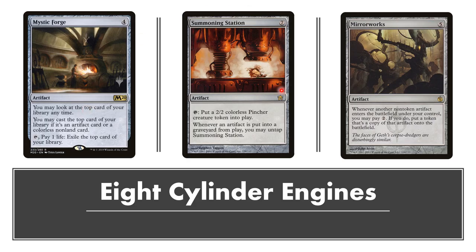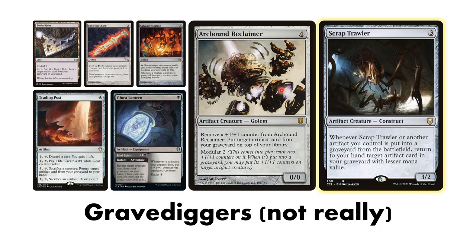Summoning Station comes out when you go a little bit less in on combo stuff - it's not great, although getting two 2/2s every time an artifact goes to your graveyard is pretty powerful. Trading Post is sort of a jack-of-all-trades card. It can discard cards to gain you life, you can pay life to make a goat, but the main thing is these two last abilities - you can sac a creature to return an artifact, or sac an artifact to draw a card. Both of those are great abilities to have. Ghost Lantern lets you return cards from your graveyard to your hand on an adventure, and then it can pump stuff up as creatures die, which is good with Arcbound Reclaimer and some other things, and they care about counters like our Triskelion. It's just a very good synergy. But Arcbound Reclaimer is a really cool card I had no idea existed - four mana, modular two, so it enters with two counters. You can remove a counter to put an artifact card from your graveyard on top of your library.